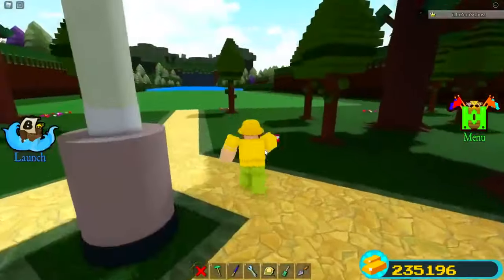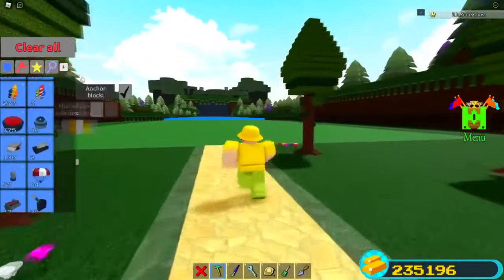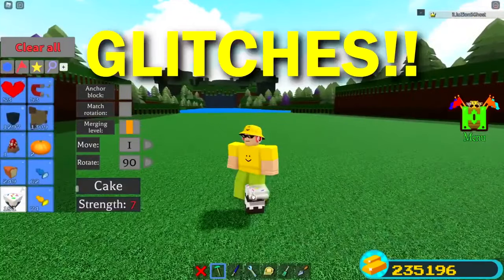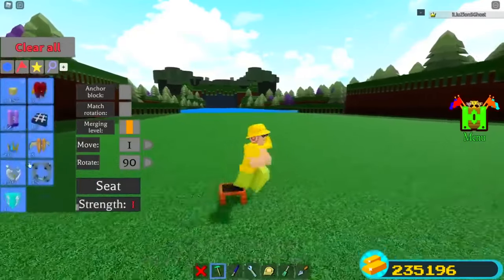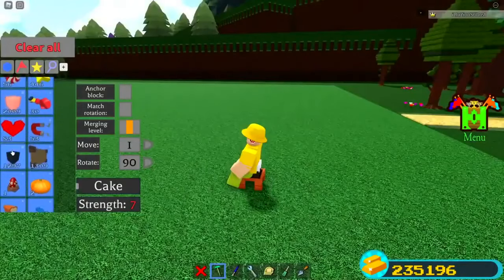We're going to go over every single way to actually get cakes. If you guys don't know, cakes are actually very very useful, and part of the reason for that is because they can be used for glitches. They're a very glitchable block — you can actually attach blocks inside of yourself using cakes.